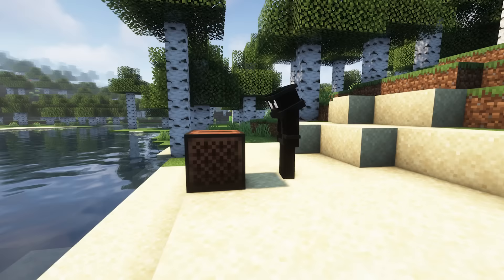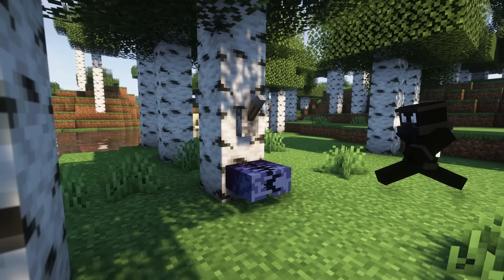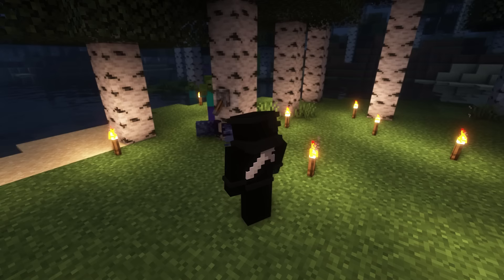I've also realised that you can use the mandibles from the void worm to create a void worm beak, as I've said in the previous video, and you can actually use this with redstone to create a trap, instead of using the void worm effigy, which is what I got a bit confused with in the last episode, so sorry about that.